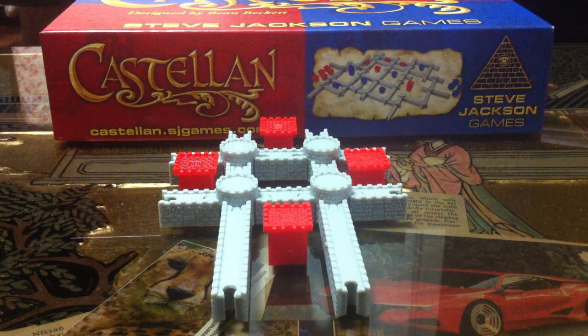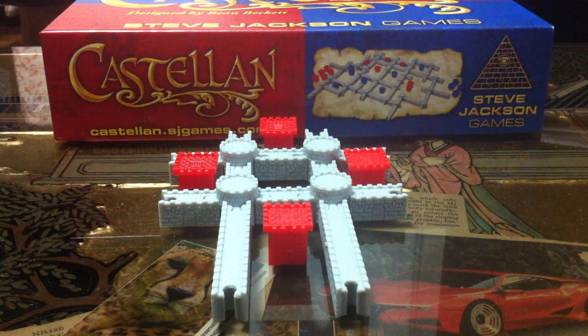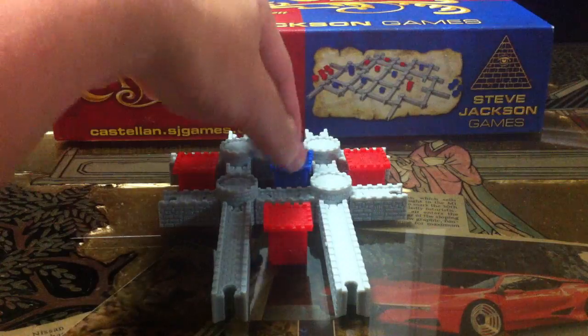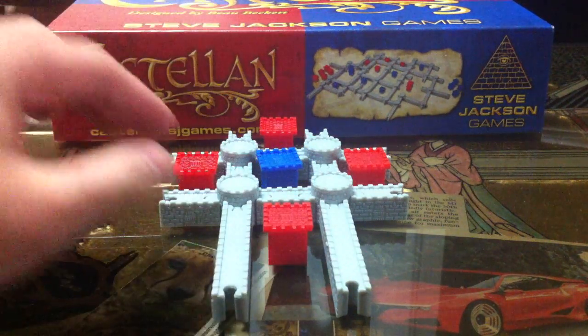We tried a variant where you actually get to score the points for the piece in the middle, but we found that overpowering — it throws off the balance because of the number of pieces. So the rule I settled on is that if you surround it, you get to remove the tower.